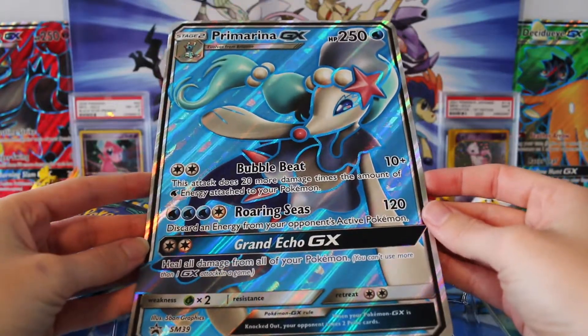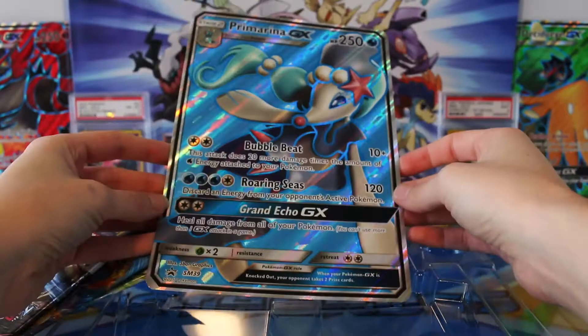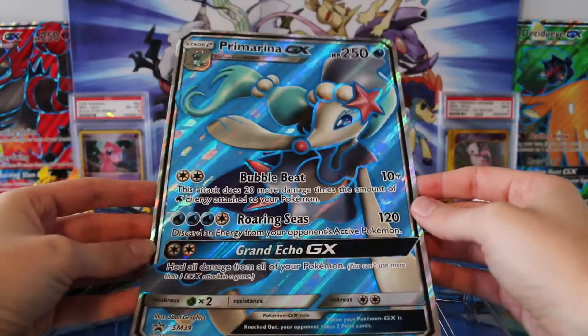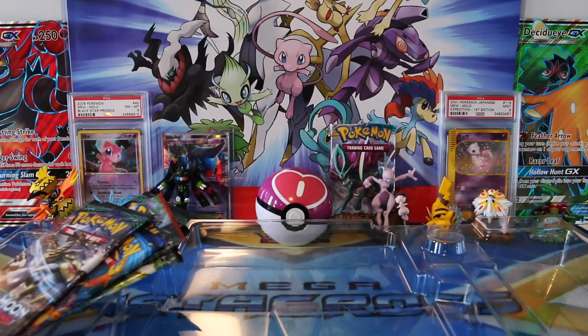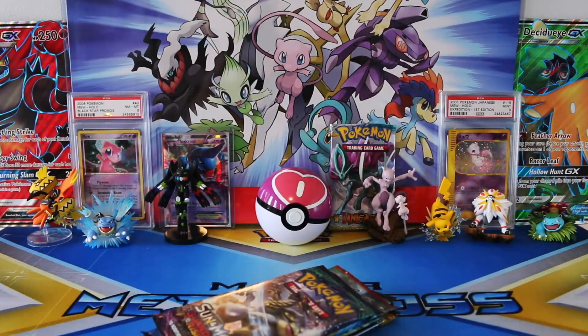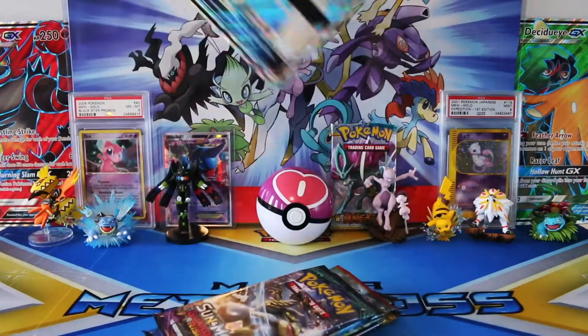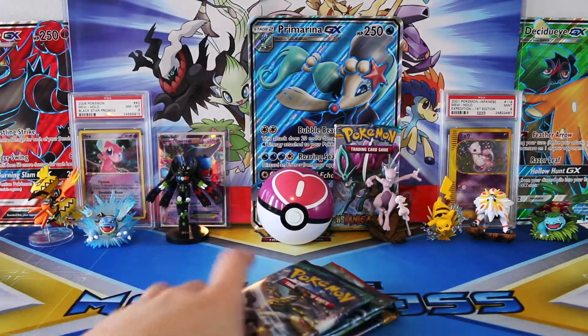Try not to get too much glare. I think the blue is going to be super shiny, but absolutely amazing artwork. Really, really love these jumbo cards — I can't say that enough, they're so cool. Let's go ahead and just toss Primarina right there for now.